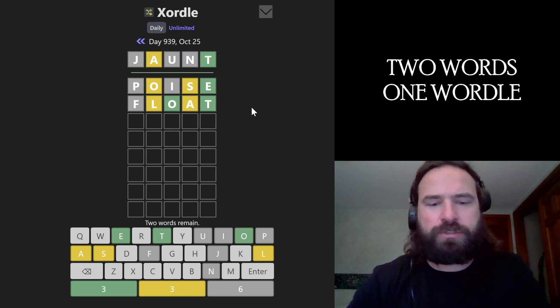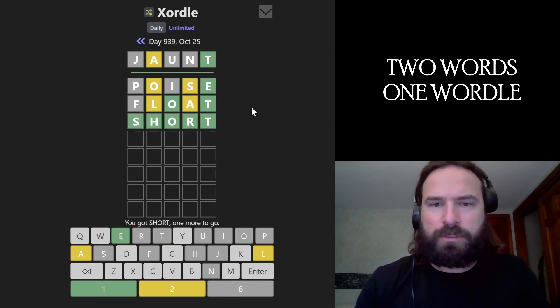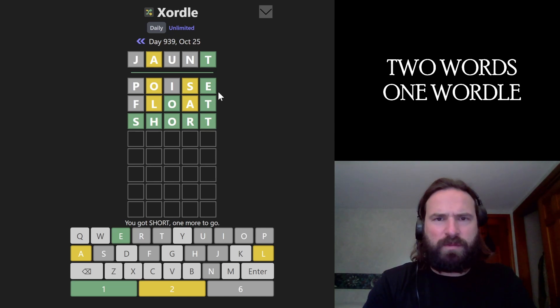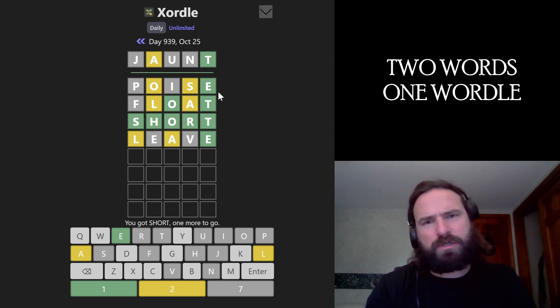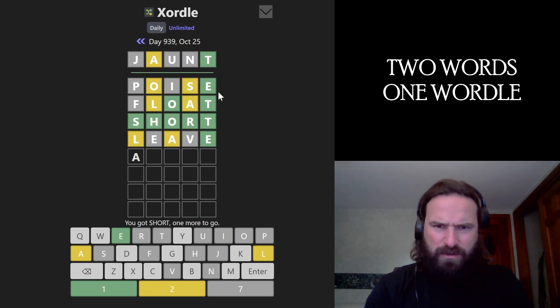Short. A short walk or something. A jaunt is like a short walk. A short A-L-E. It's got to be A-L-E, right? Short leave. A doesn't go there. This feels like it should be so obvious. A short what? Starts with A, and it doesn't have another E. I'm out of vowels. A-L-E.